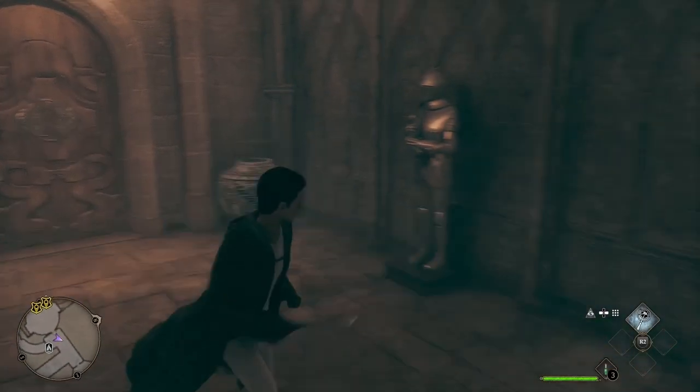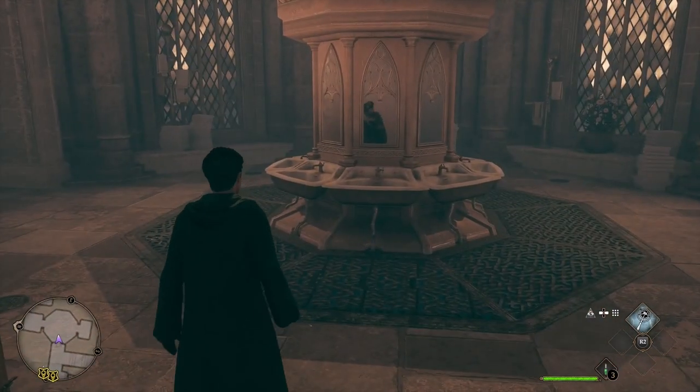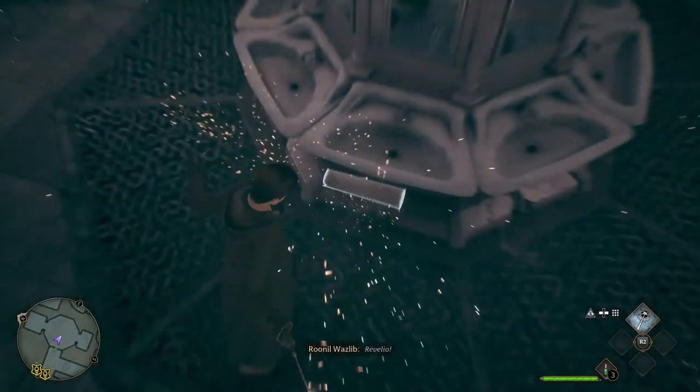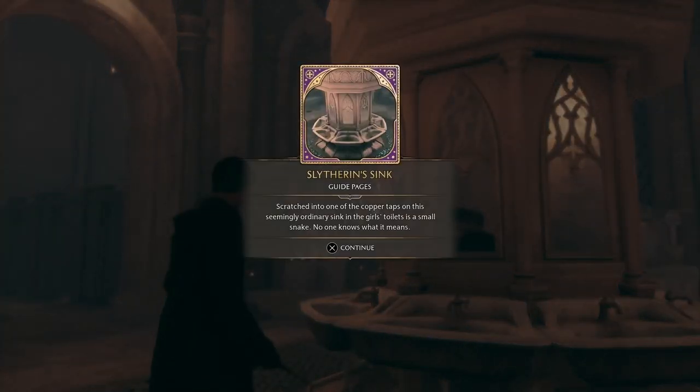Next we have the Revelio spell. You learn this very early on — it's your ping, your environment scan. It highlights interactive things and can reveal hidden field guide pages for points of interest. But when you use it, if you get a ping, that means it's found something. So if you can't see it, listen out for the sound — it is directional and will get louder the closer you are, so it can lead you to a hidden point of interest.